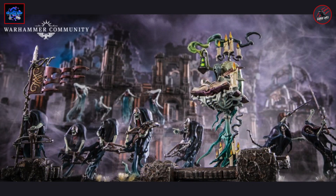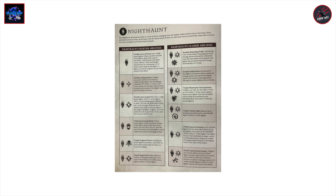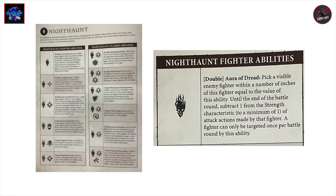Now let's move on to the Nighthaunt. We'll take everything from the Bringers of Death supplement book. Let's look at the abilities first — the ability all models are going to have is a double called Aura of Dread. You pick a visible enemy fighter within a number of inches of this fighter equal to the value of the ability. Until the end of the battle round, subtract one from the strength characteristic — to a minimum of one — of attack actions made by that fighter. A fighter can only be targeted once per battle round by this ability, which ties into the value of the ability for determining range.